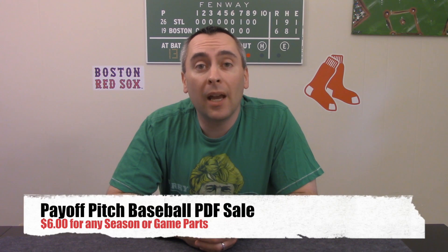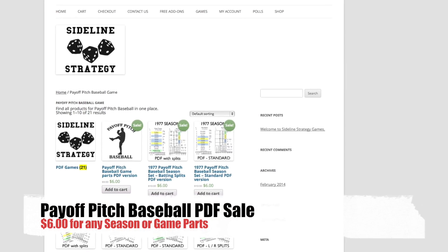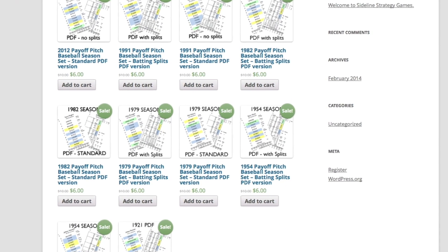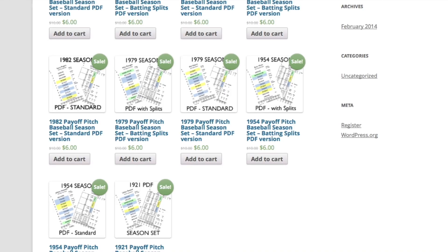Payoff Pitch Baseball is having a Memorial Day sale that ends tomorrow — that's Wednesday the 28th. It's $6 for any PDF, and that's any season or any game part. So here's your chance to pick up a new season for the game, or to try out the game if you haven't had a chance yet.